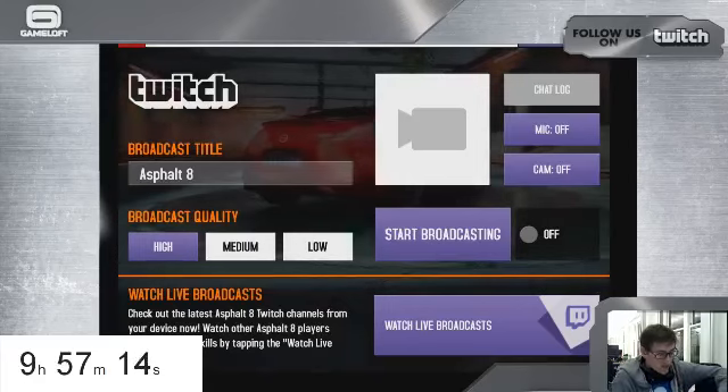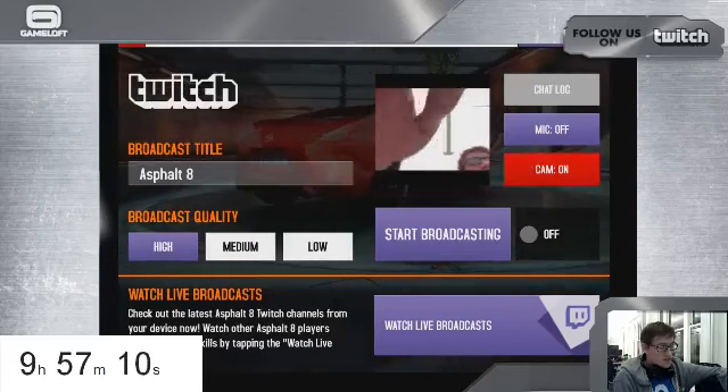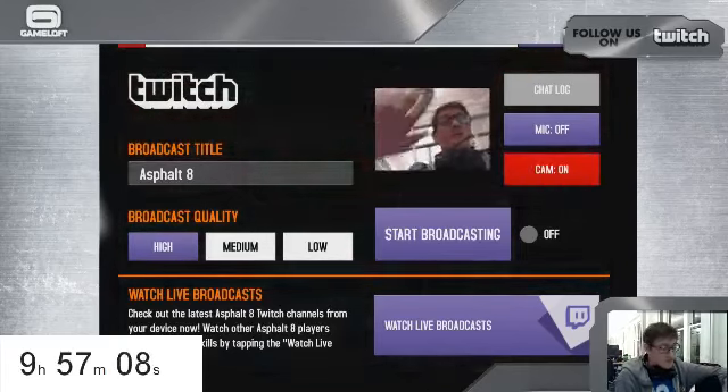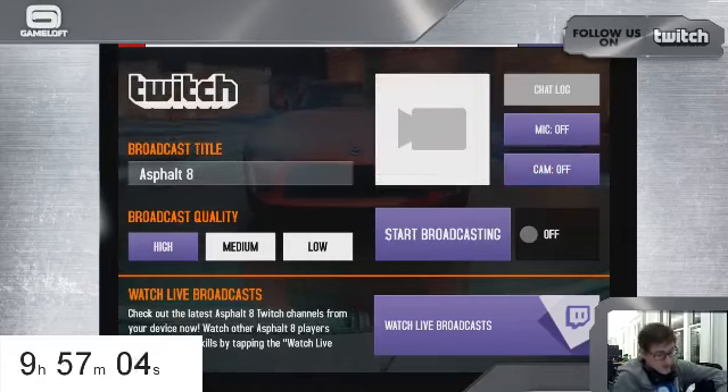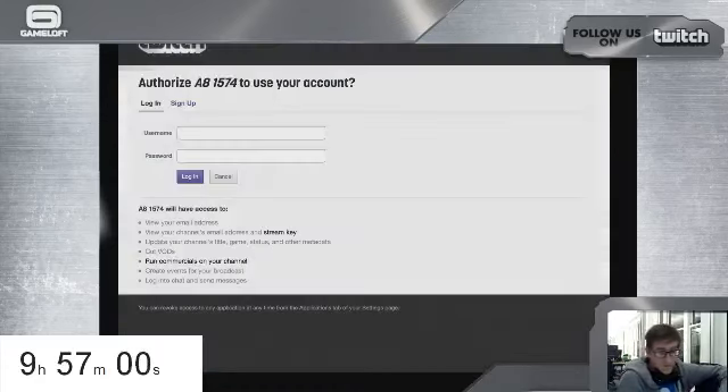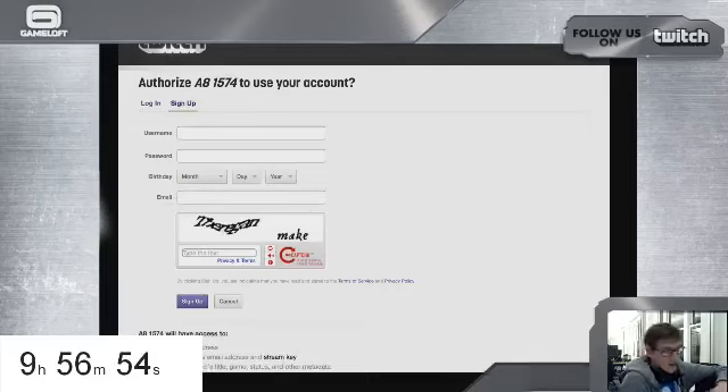And then you can have the microphone on and off. You can turn the camera on and off, and as you can see, it uses the front-facing camera. You can log in right through the app with your existing Twitch account, or you can sign up if you don't have one. All of this can be done right in Asphalt 8 — you don't have to go to another website, another app, or anything.